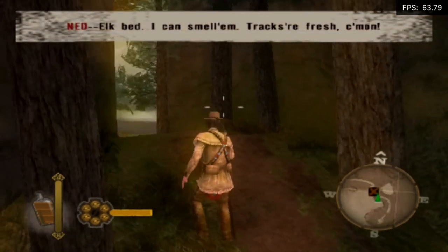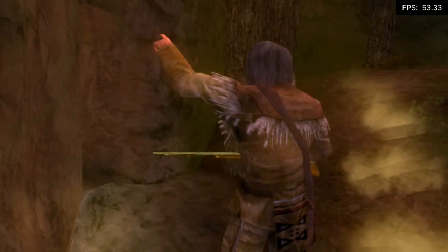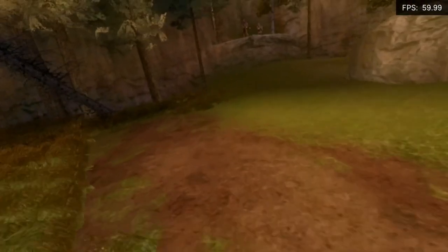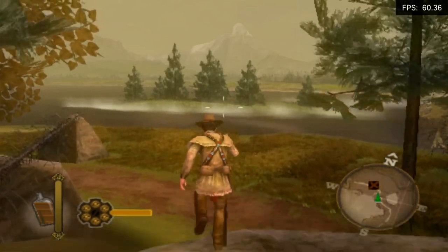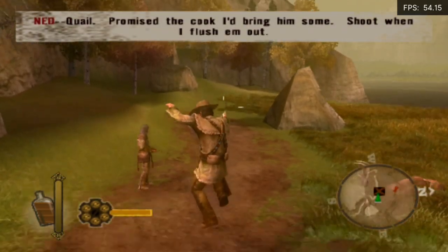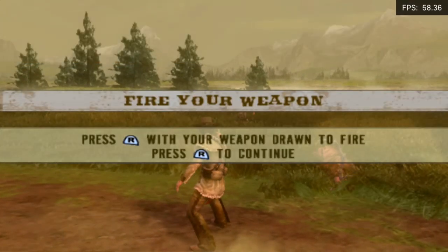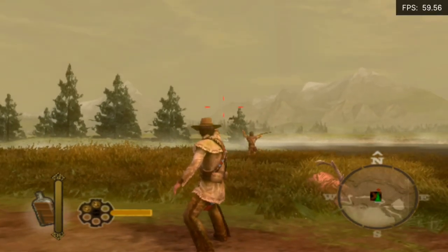It's got auto aim. I can smell them — tracks are fresh. Is it up on the d-pad to go into hunting vision? I don't remember. There he is — boom, got him. So it's extra jump for something. Wait here while I stir up them birds. Nice shot, nice. Well, I'll be damned, you did it.